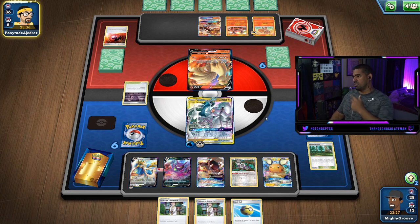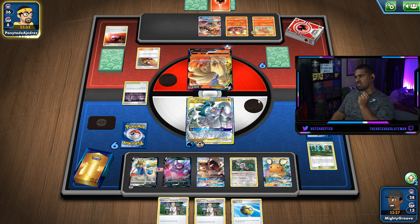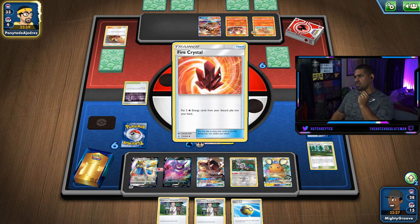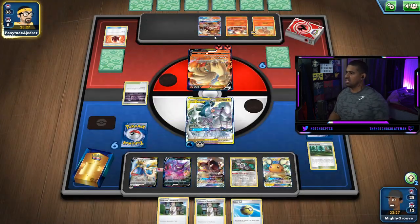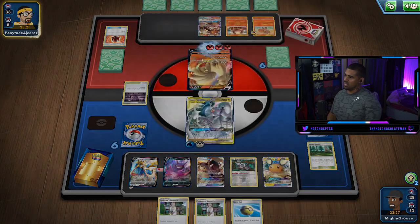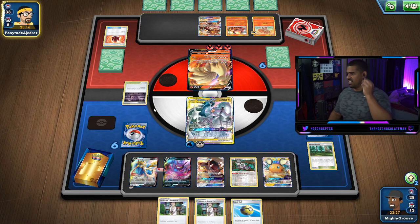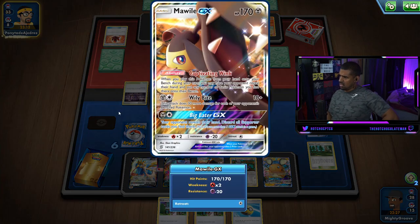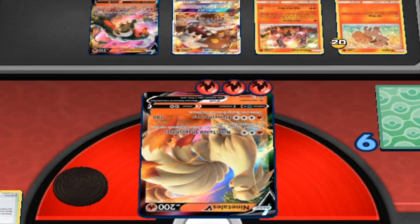He's gonna hit us with an Ultimate Ray back — did he have free energy in hand? He just Region'd for one. Nine Tails Shapeshifter — okay, I see what he's gonna do. That shows the energy so he can Hot Burn us. We'll just knock that out — that's all we gotta do. Three, six, nine — working out if we should... yeah, it is a Houndoom. It's like a fire two-prize deck. That's fine by us.